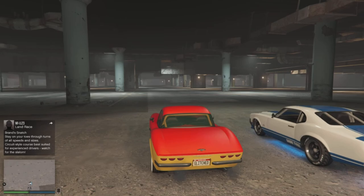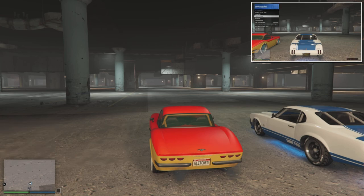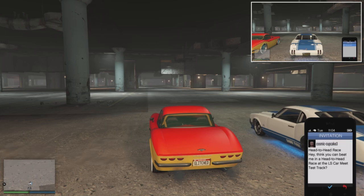What our buddy is going to do is bring open his interactions menu and click on LS Car Meet. Then once he clicks on LS Car Meet, he's going to go down to head-to-head race and start up a head-to-head race with us. Once he starts the head-to-head race — as you can see we got the invite — he's going to bring up his phone, click on the quick job, and once he has the race up on his phone, he's going to hit square, or X if you're on Xbox. Then he's going to sit there and wait to end the race.